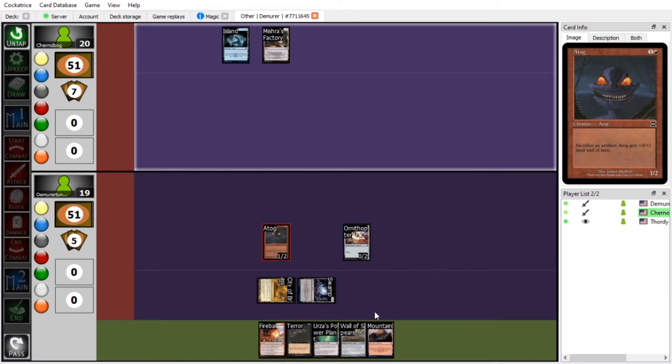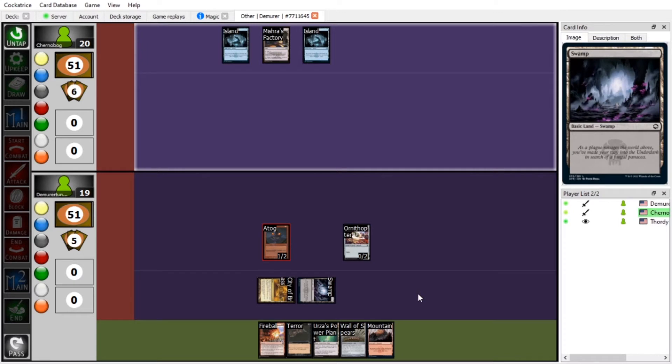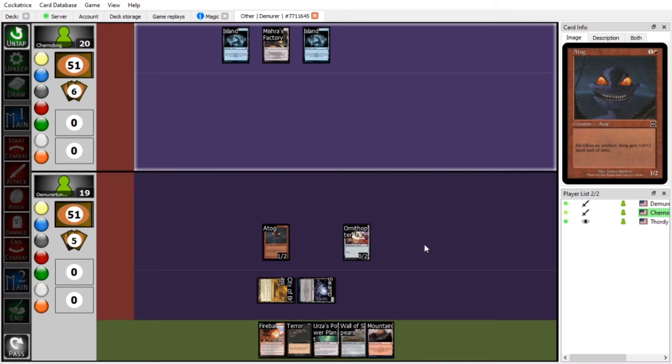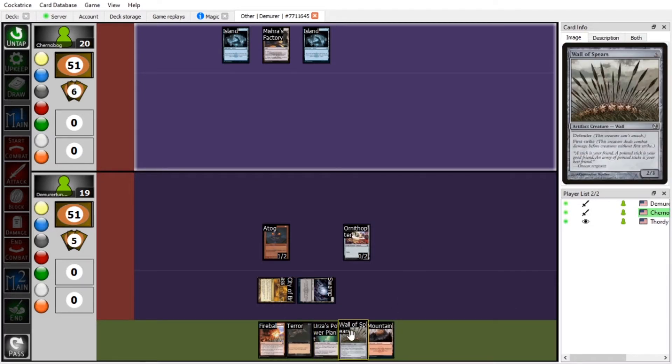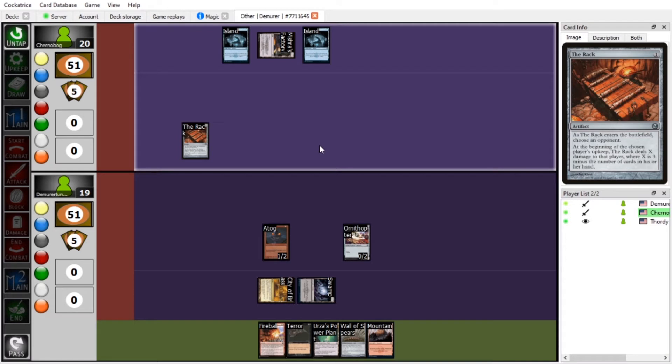I'm going to play an Island, then tap Mishra's Factory into the Rack and choose a hand size of two. Sam's whipping his Rack out. Then double-tap both Islands — Time Walk! We're taking another turn.